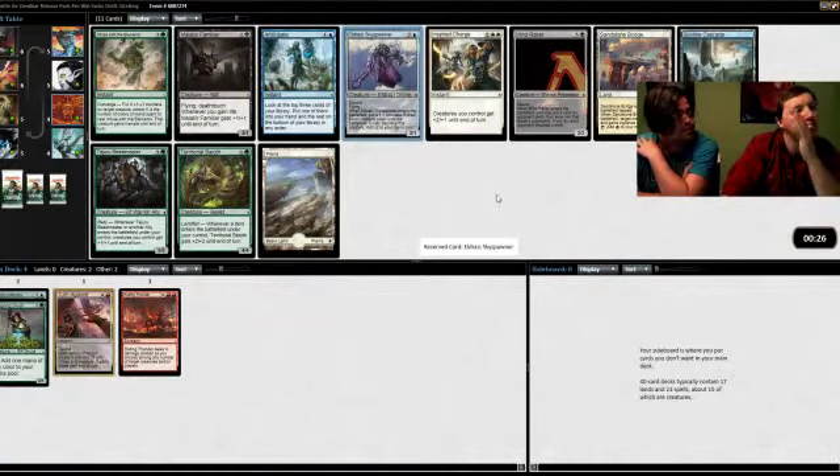There's a second Lifespring Druid — this is a really good pack. We have to choose: I like the Incubator Drone and I like the Druid. I think we should go with the Druid over anything. If we end up being blue-green with a small red splash for Turn Against, a burn spell, and Rolling Thunder, that's not too hard to pull off if we get one Evolving Wilds or something.